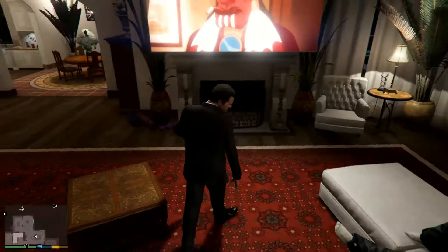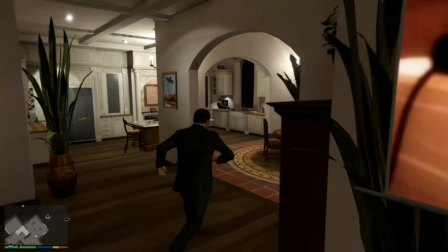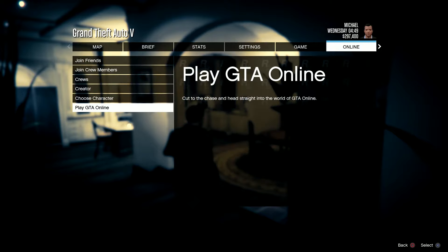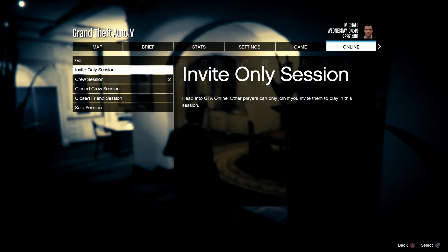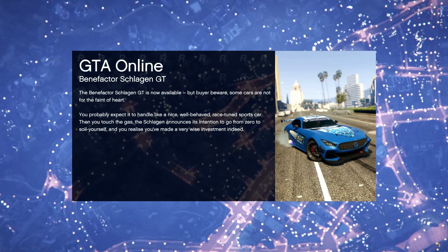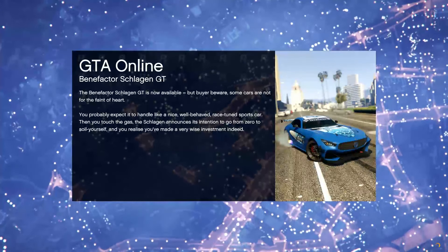Hello guys. A few days ago I showed you that money ring glitch which brings you an enormous amount of cash, and unfortunately it was patched in a few days. Here is an improved version of this glitch, but unfortunately it's very expensive because it requires the Tula aircraft which costs five million dollars.